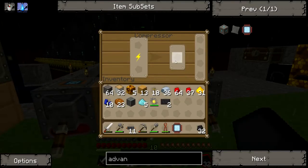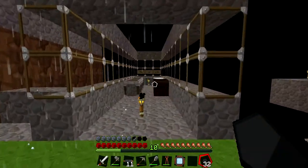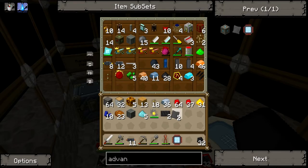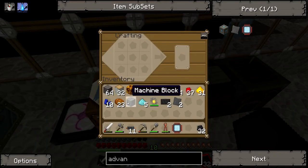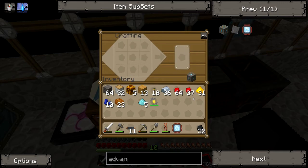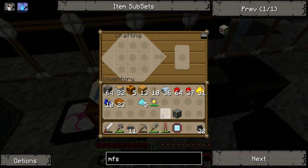There is also an advanced machine version for the compressor - I think it's called a singularity compressor. It uses advanced alloys and carbon plates with the machine block. I don't actually think it matters which place you put the carbon plates and advanced alloys. Anyway, so we were trying to build an MFSU.